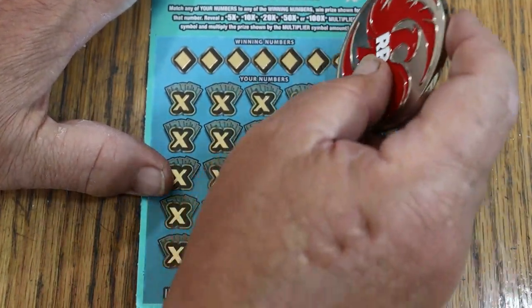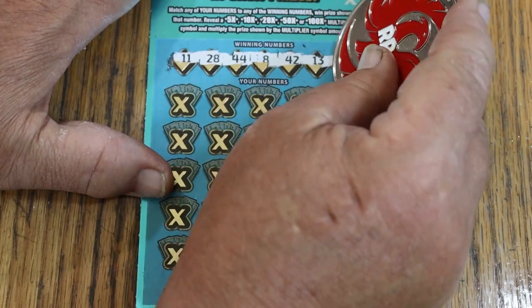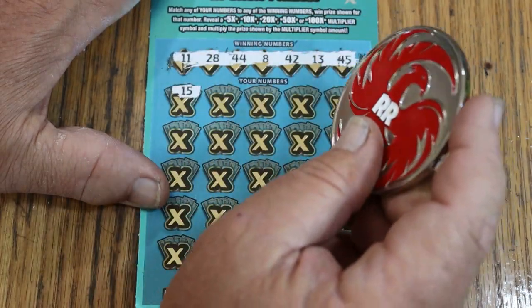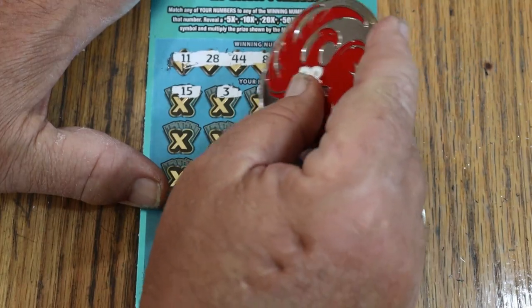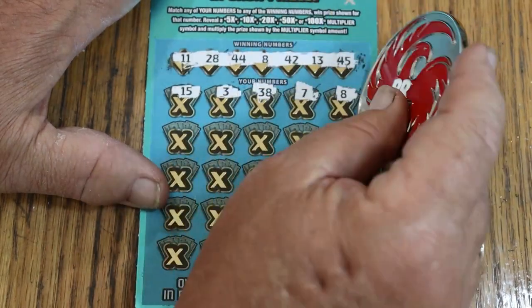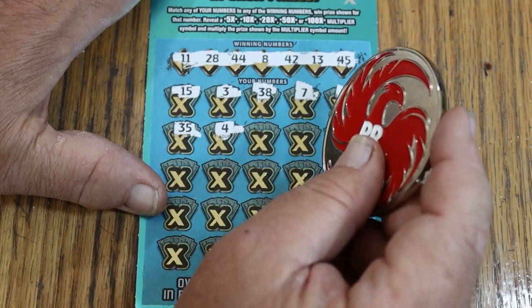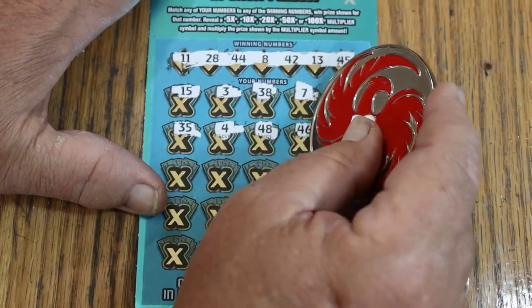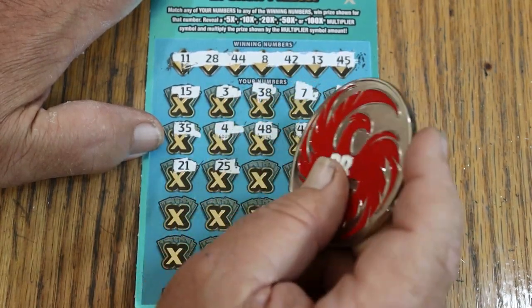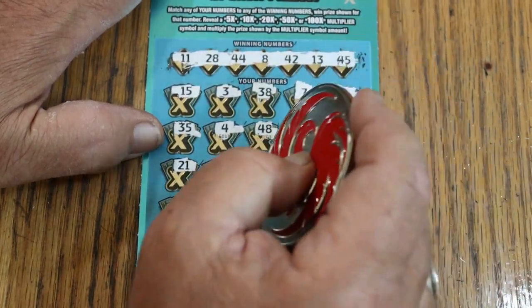Ticket number 17. Numbers: 11, 28, 44 Club, LV's 8, 42, 13, and 45. My number 15 — no help. 3, 30, 38, CJ's 7, LV's 8 — and we have a win! 35, 4, 48, 46, 19, 21, 25, 45, and we have another match.